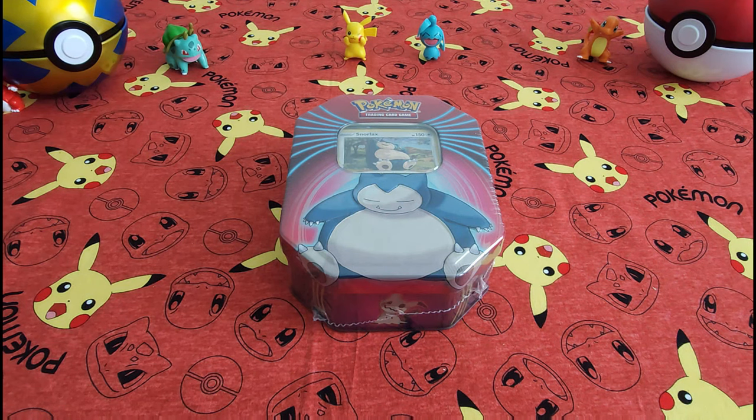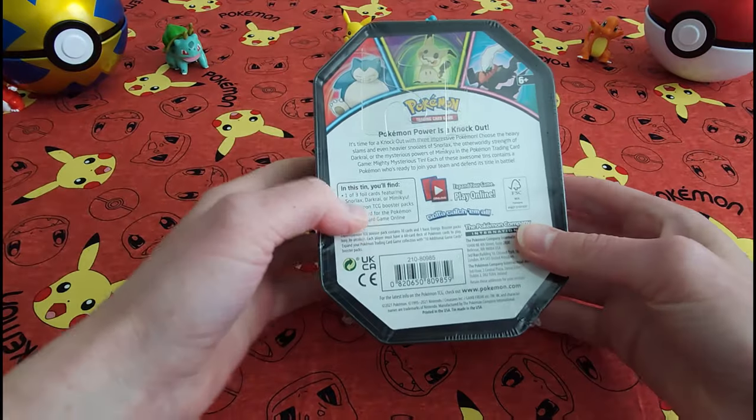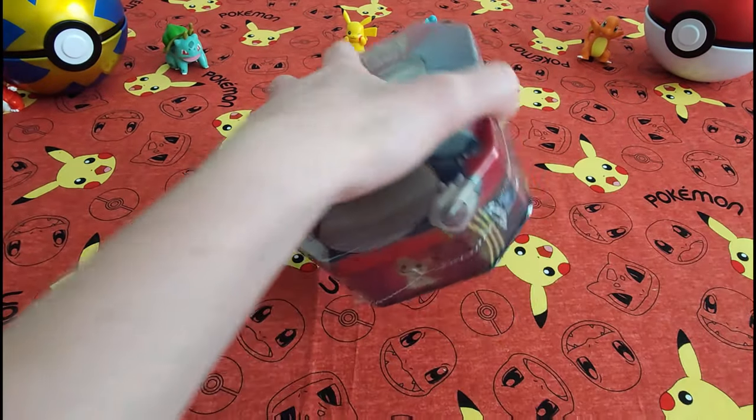Hey everybody, welcome back. Collectible Card Chick here. Today we've got this Snorlax tin to open up. We're gonna have some cards and we're gonna have three booster packs. Let's see if we've got anything exciting inside.